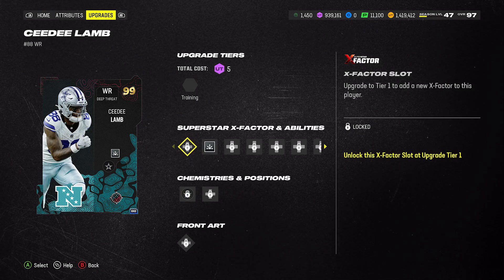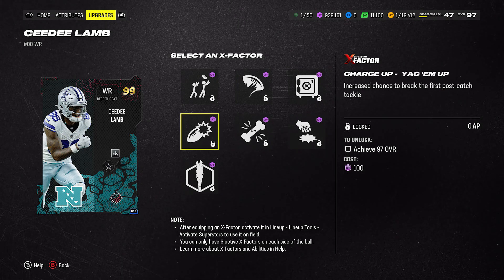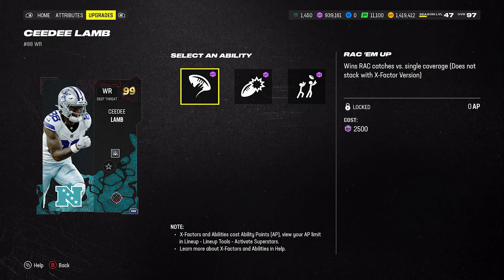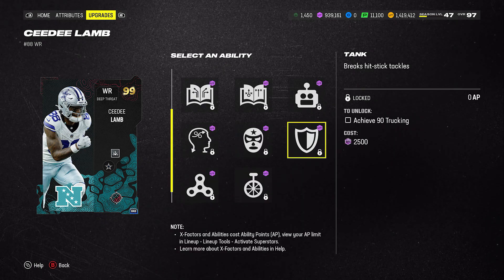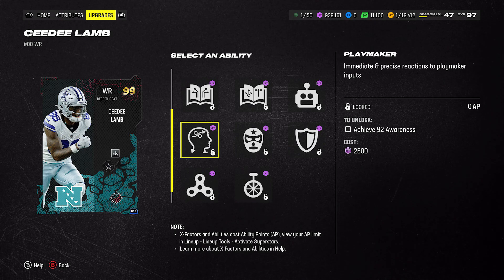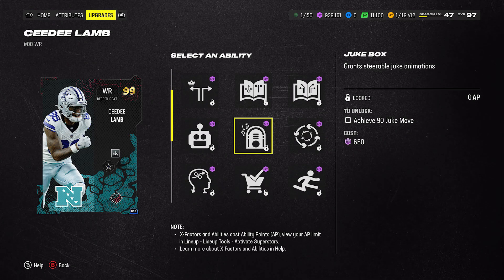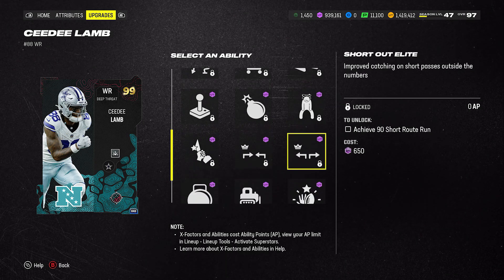Next up is CeeDee Lamb. He's got Built-in Route Technician. He's got Double Me, Max Security, Ankle Breaker, and Angry Runs on the X-Factors — Angry Runs is 1 AP. Looking at abilities, we've got Rack 'Em Up, Yak 'Em Up, and Double Me. Pretty common here — I think a lot of these were the exact same as what we had for Marvin Harrison, maybe even all of them. He's just going to have fewer buckets. And there's your Jukebox — that's probably what you run there.